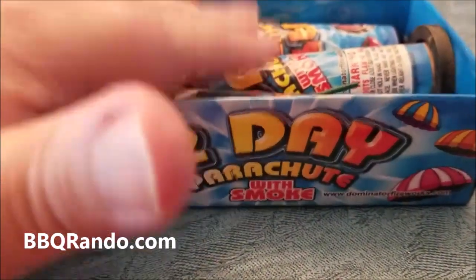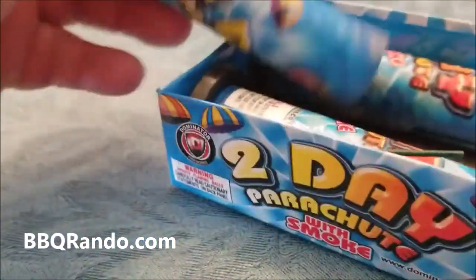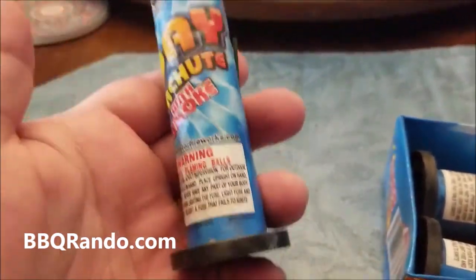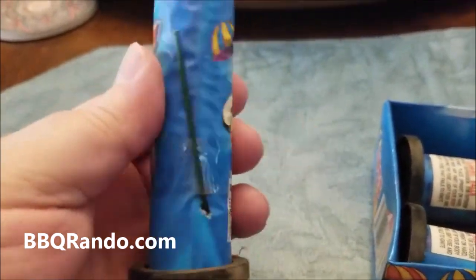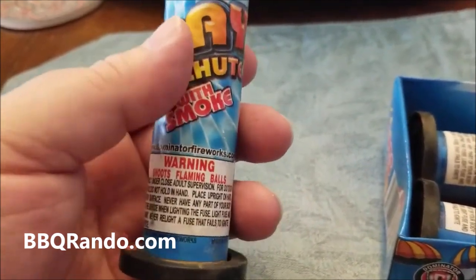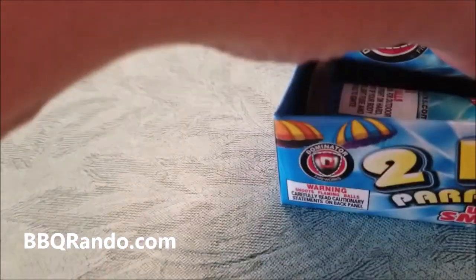What we want to do here is take one out. I already took the little cellophane off, and here it is. Pretty good size. Obviously it's a single shot. And according to what I've seen on YouTube, there's some pretty decent smoke that comes out with the parachute. What I'm going to have to do is wait until it gets a little darker.